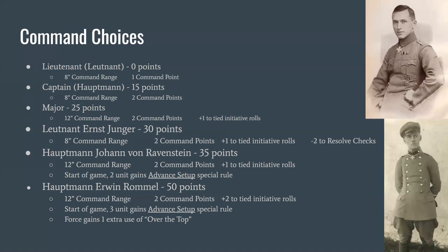Ernst Jünger is 30 points — he's technically a lieutenant but more expensive than a Major. He gets two command points like the Captain or Major, but only an 8-inch command range like the Lieutenant. He's kind of a juiced-up Captain: he grants a bonus to initiative rolls, which is nice but not critical, and a minus two to resolve checks instead of minus one — that is very nice. Whether he's worth 30 points is debatable, especially with the 8-inch range on a bigger table.